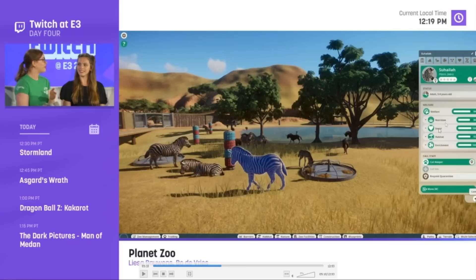They mentioned that habitat is affected in real time — so if you start placing the right grasses, trees, and ground textures for your zebra, you'll actually see the habitat rating go up in real time as you work. You can also call a keeper to an animal, call a vet if it gets sick, or request quarantine so a sick animal doesn't infect others. That probably means you'll need a holding area or veterinary clinic facility backstage.